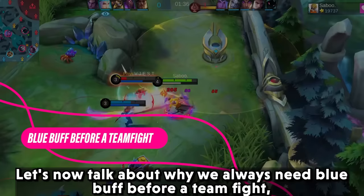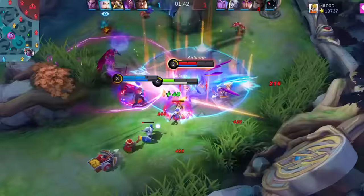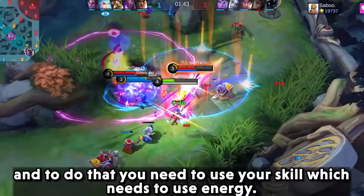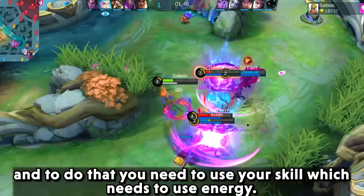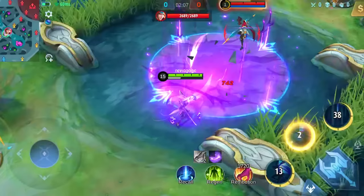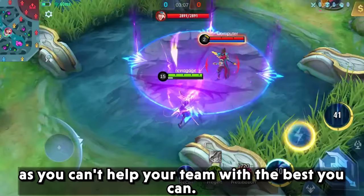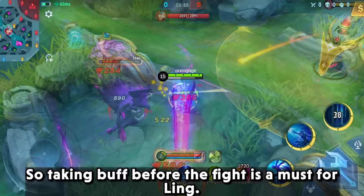Let's talk about why we always need blue buff before a teamfight. Link needs to dash in and out of the fight, and to do that you need to use skills which consume energy. When you take the blue buff, it reduces 25% of energy used, which gives you more chances to use your skills. We can also join a fight without buff, but it will likely fail as you can't help your team to the best of your ability. So taking buff before the fight is a must for Link.